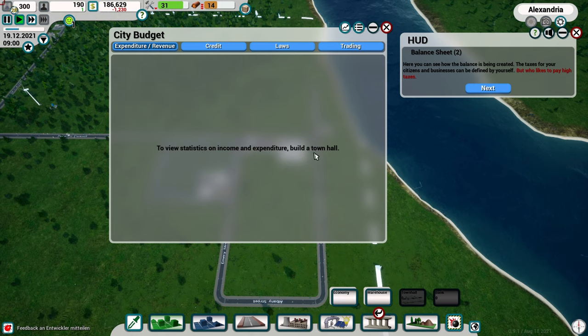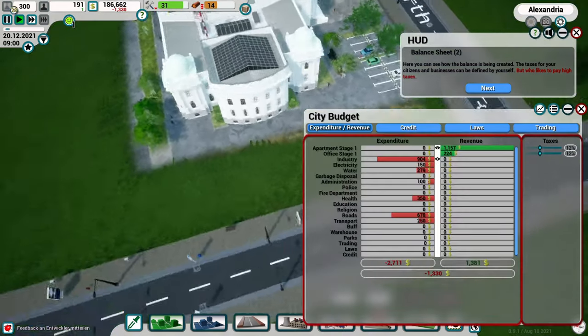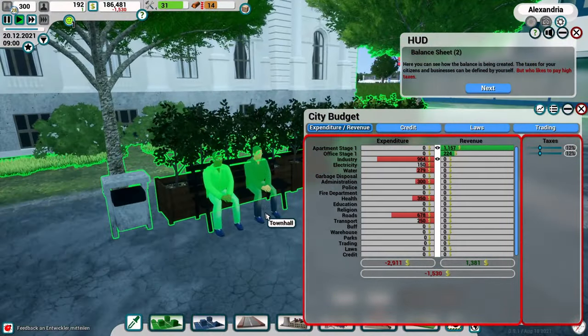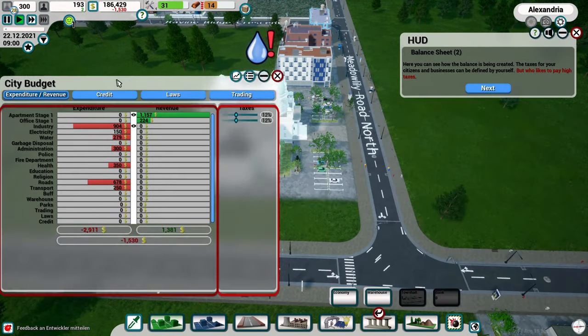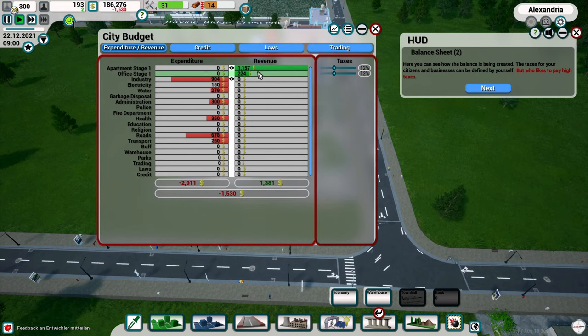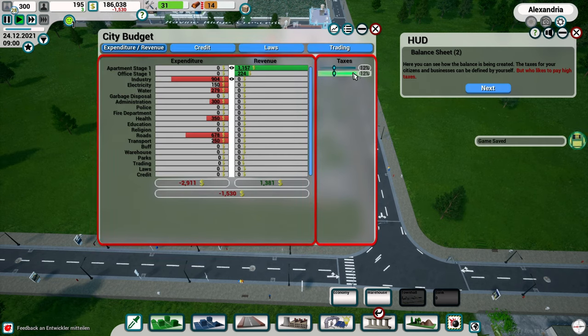While the town hall constructs I swing the camera around - there's actually a park with people sitting on a bench! That looks pretty cool. Now the budget screen is available. We're making money from apartments and the office building, but there are lots of expenses - we're in the red. Credit can be unlocked with one of the next milestones. Laws and trading come later. The game has been saved.